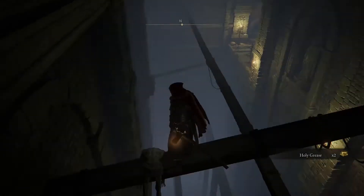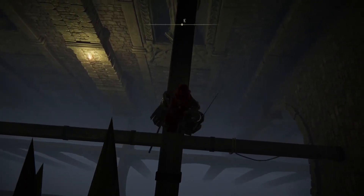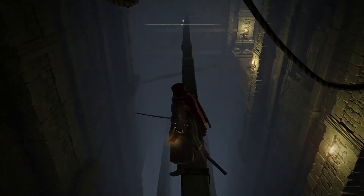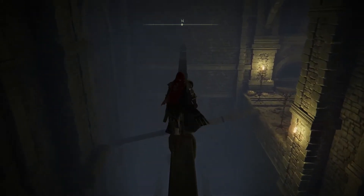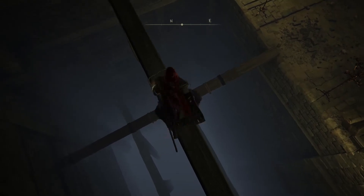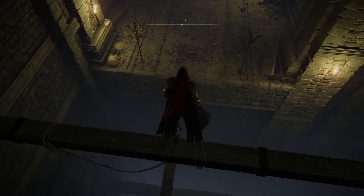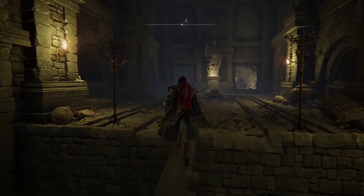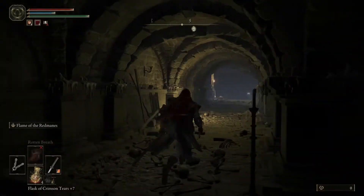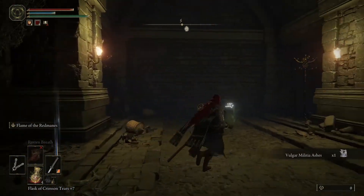Ahead up on the right in that open area there's a spirit summon that's possibly worth getting — I don't know whether at level one you're going to have enough FP to cast it, I haven't tried. I recorded this and then quit because I thought I'd get this video out; these Hero's Graves are generally really difficult, hard challenges, but I came in at level one and cheesed it with the Raptor of the Mists. You've got to dodge these basilisk guys — that thing on the left just there is where the spirit summon is. It's the Vulgan Militia, probably rubbish, but you know.